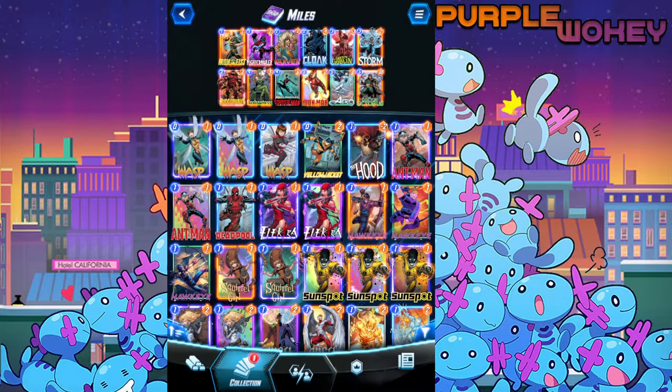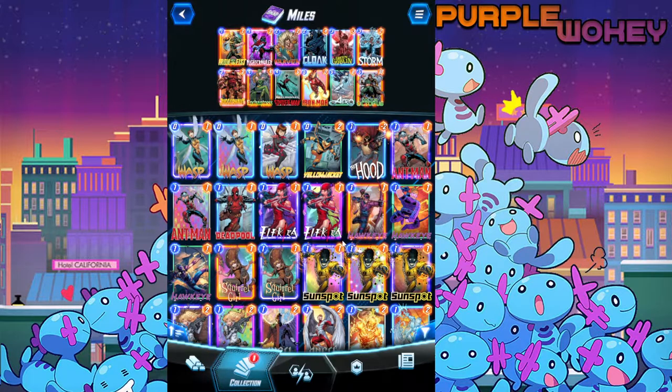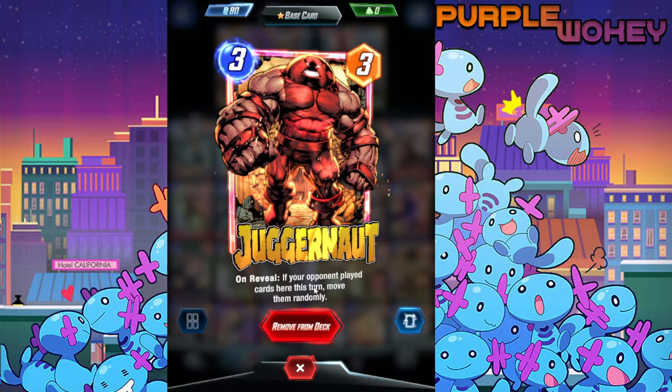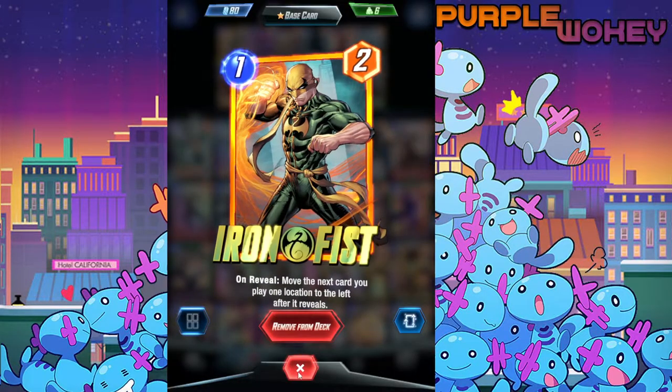His effect also triggers if your opponent moves, which is something completely different. So this deck has cards that make cards on your opponent's side move — like Arrow. If I had Polaris I would have used Polaris, but I don't have her. Juggernaut: if your opponent plays a card here this turn, they're moved randomly — that counts for it. So these will all activate Miles's effect.